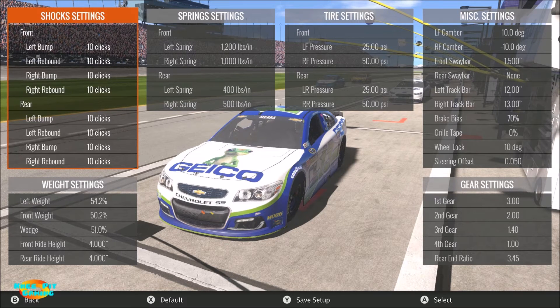Welcome everyone to another NASCAR Heat Evolution setup video. Today we're looking at Chicagoland. Before we jump into the setup itself, let's start with some lap time information. With the AI maxed out at 105 percent, they're going to qualify at about 30.2 seconds per lap for the pole, and in race pace that drops off to about 30.7 or 30.8 seconds.